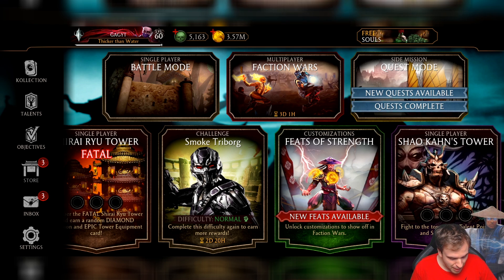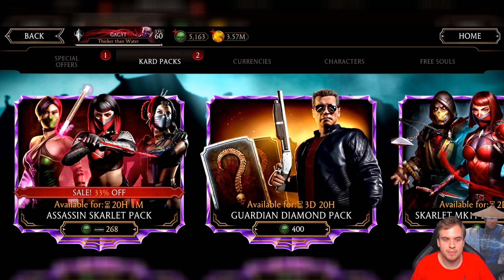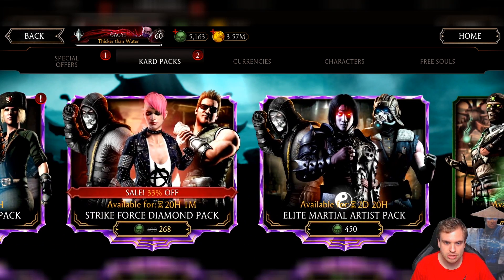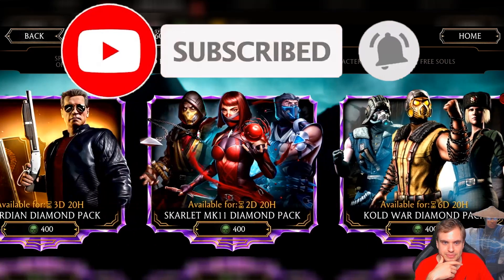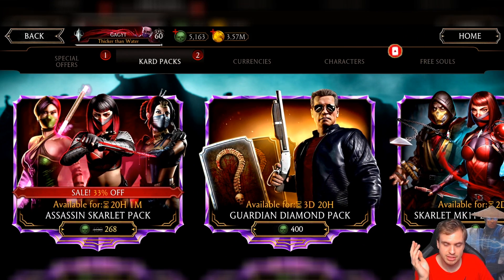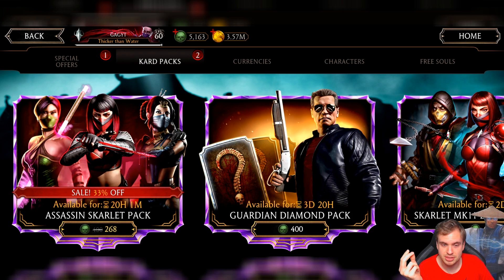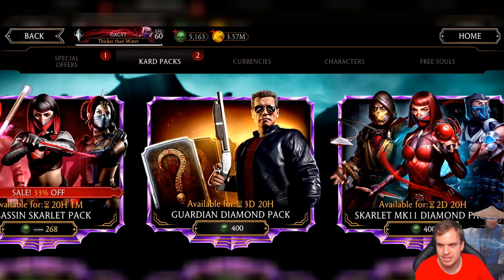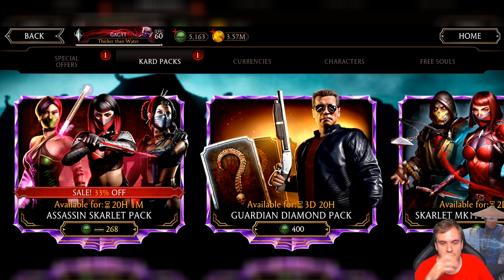Which is, I think, a decent pack, especially if you're looking for some assassin characters. As you see, we have two new Discounted packs: Assassin Scarlet pack and Strikeforce Diamond pack. It's really difficult because these packs are basically the same — they have the same diamond chance and the same amount of diamonds inside. So it's all about what you want: Assassin team or Strikeforce team. Both of these teams are incredibly powerful, and I can't really recommend one pack over another. Just open whichever you want the most.